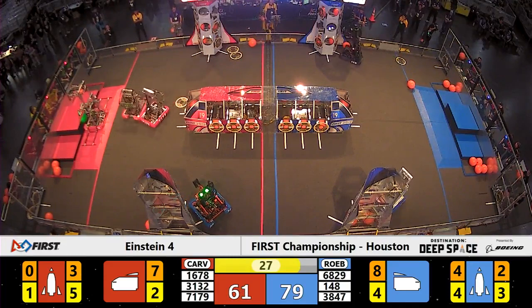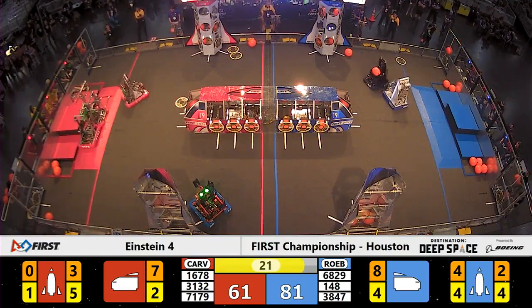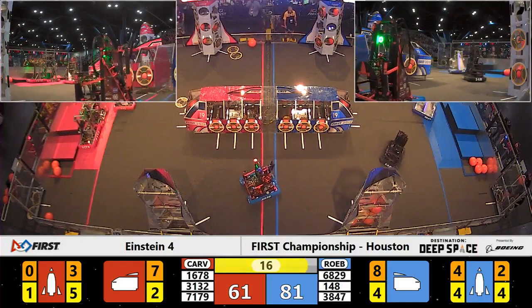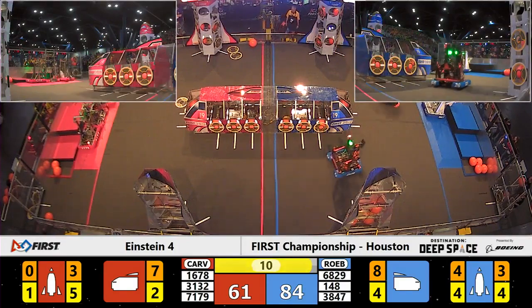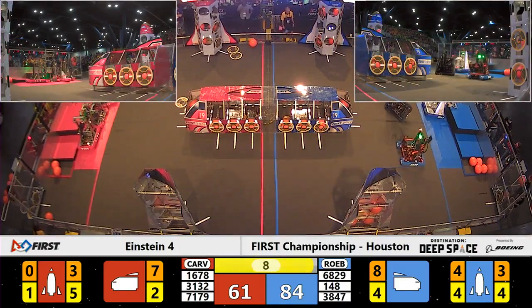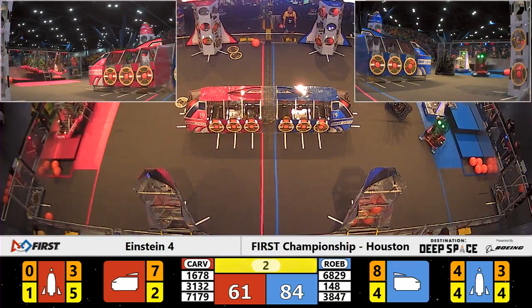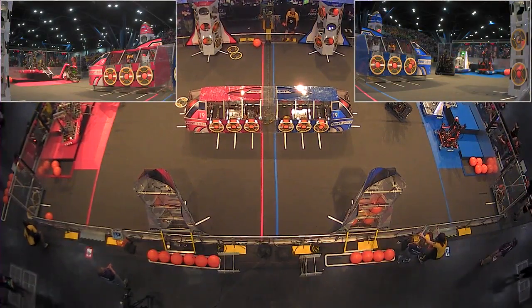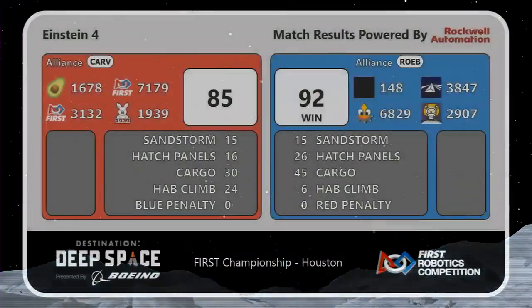Team 1678 setting out some platforms for their alliance partners. They're going to see if they can do a triple climb. Watch that side of the field — less than 20 seconds left to go. Blue Alliance still taking advantage of scoring opportunities on the near side rocket ship. They now send their robots over to the platform. As the Red Alliance robots try to lift themselves to the sky, Team 148 tries to get unstuck from cargo. Team 1678 carrying their alliance partners. And time is up.